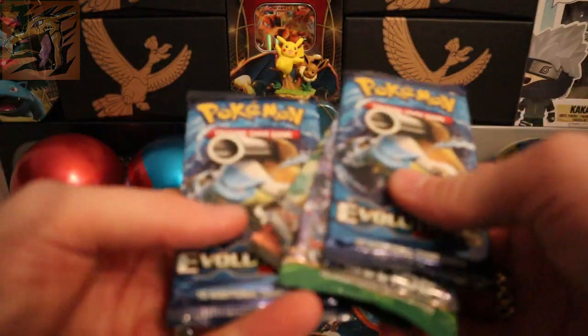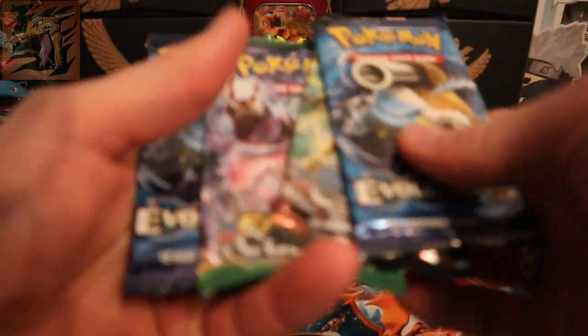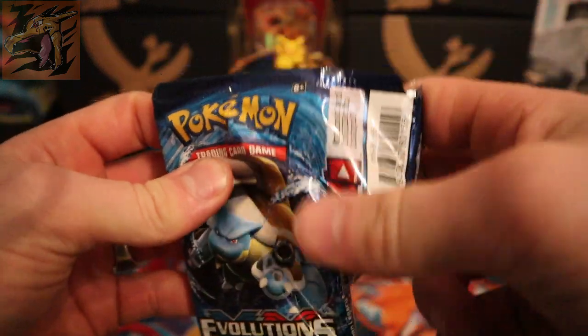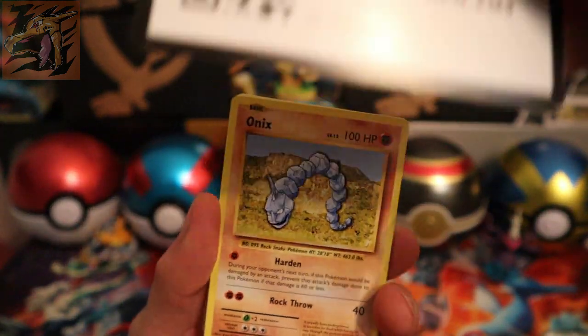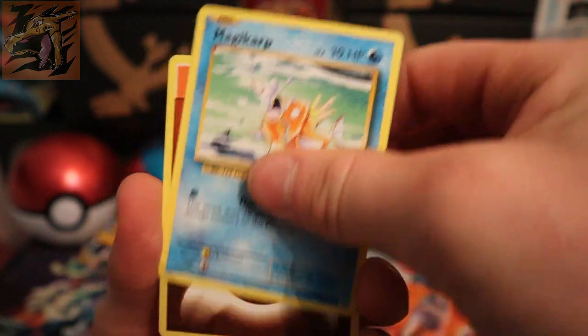We're gonna finish with the Blastoise tin — first Steam Siege, then Fates Collide, then Evolutions. We're gonna open away with the Evolutions Blastoise pack. I hope you guys are going to like what we're going to pull — we need some fresh pulls!